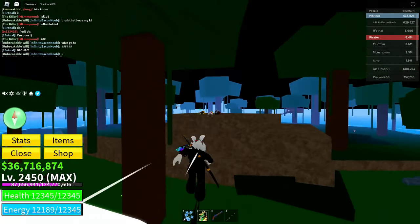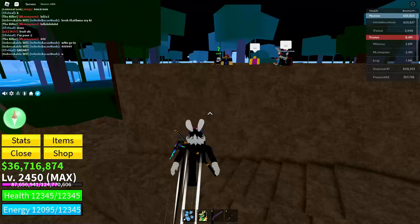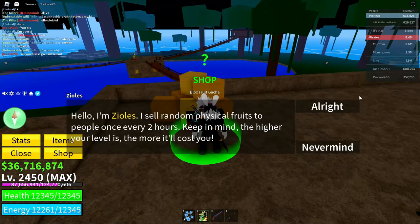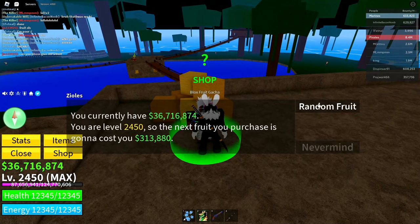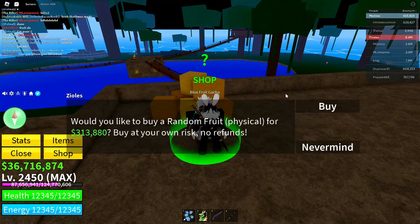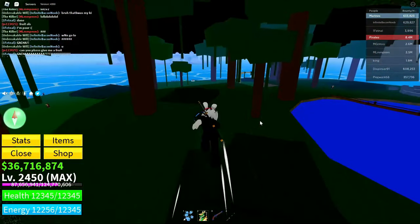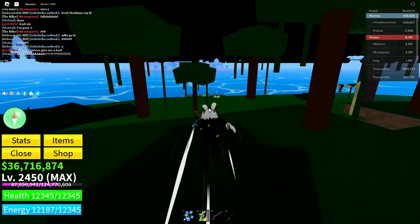After you do that, go ahead and go over to the Fruit Gacha — I always forget his name. Go over to him and basically click on 'All Right' and click on 'Random Fruit' right here. Do not click on 'Buy', guys. Just do those things and you'll be good to go.